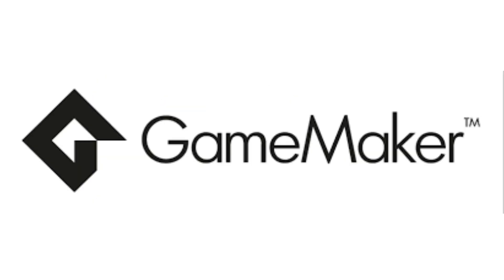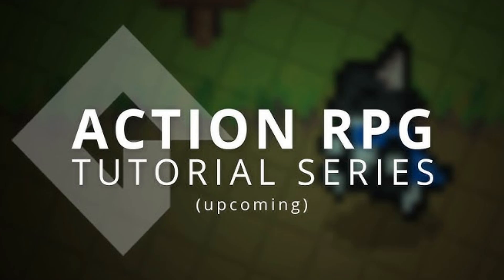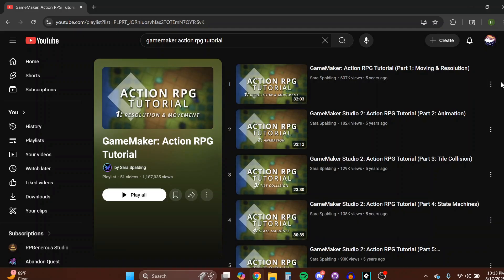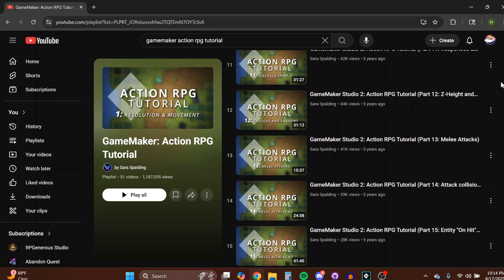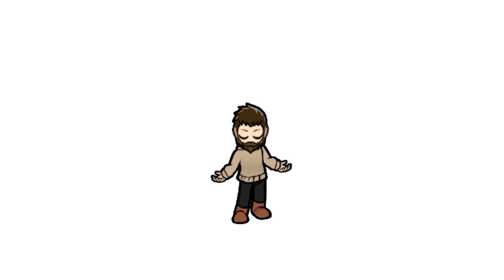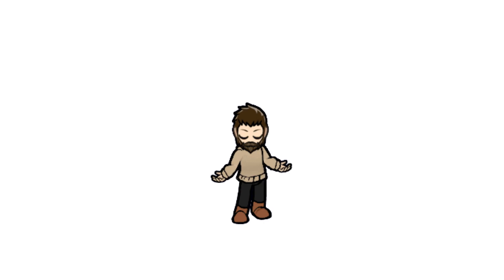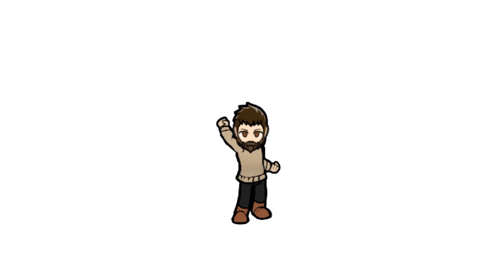When my friends and I decided to make a game, we chose GameMaker as our engine. I started with Sarah Spalding's action RPG tutorial. With over 50 videos, it gave me a structured, goal-oriented entry point. Each lesson showed immediate results and helped build confidence through practical progress. I also explored the turn-based RPG tutorial series and bought the accompanying source code. Being able to inspect the working code gave me a better understanding than simply frantically copying the code in the video — it turned passive watching into active learning.